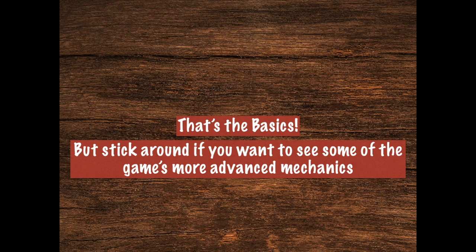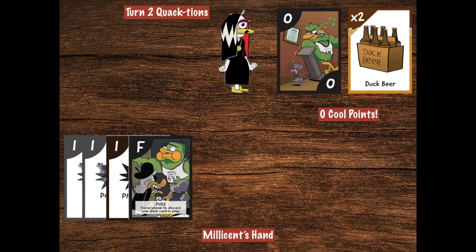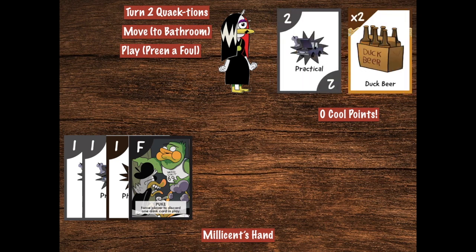If you're still here and in for the long haul, we'll talk about Millicent's second turn, which starts without any room powers thanks to that backstabbing Henrietta. Millicent sees she needs to get to the bathroom to wash the stink of that social disgrace off of herself, so her first quaction is going to be to move there. Just take a sidestep around your backstabbing evil friend and hop into the bathroom. She's going to need to use a play quaction to preen that foul off of her feathers. She takes the foul off after doing that play quaction and immediately gets her four cool points back.